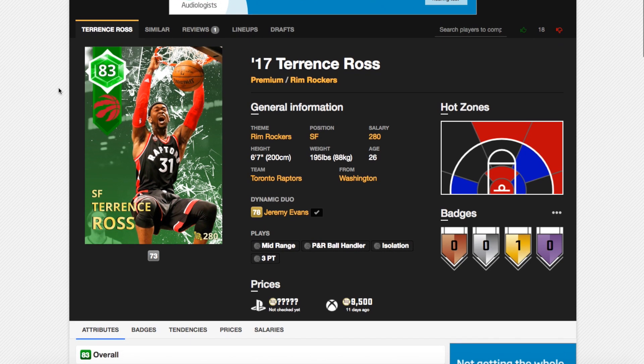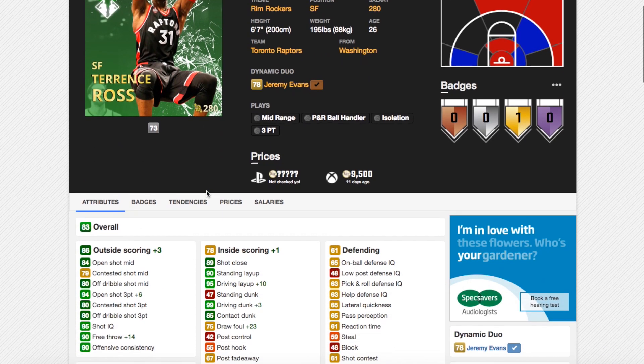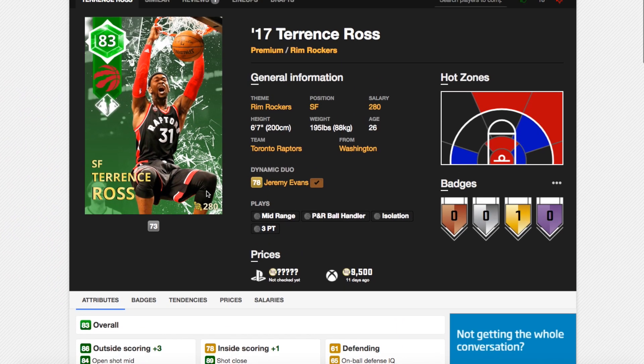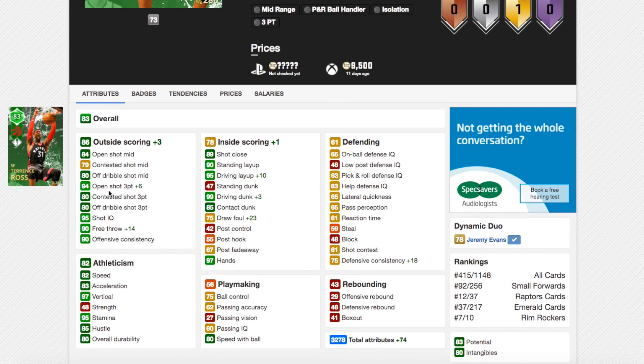So first of all is Terrence Ross and Jeremy Evans. This is one I have, and I know what both of these guys go up ratings-wise. Terrence Ross actually becomes an 86 overall card, which is really, really nice. He's got an open shot 3 now of 94, which is huge. In so many videos I've talked about him not being able to make a jump shot, and now he just doesn't miss.